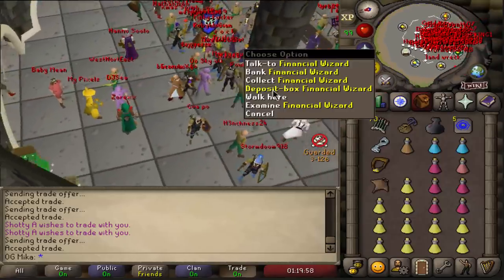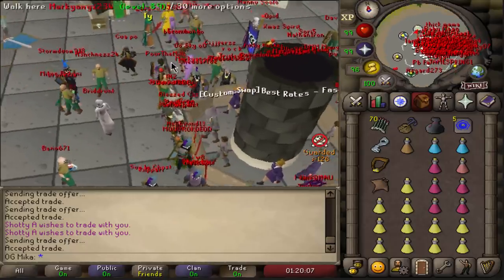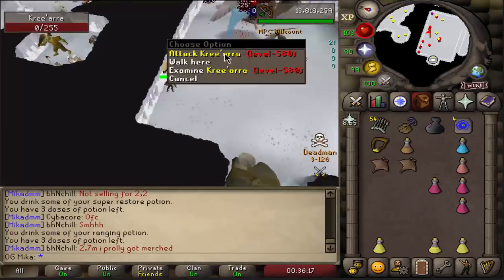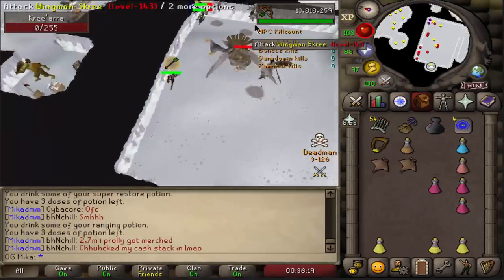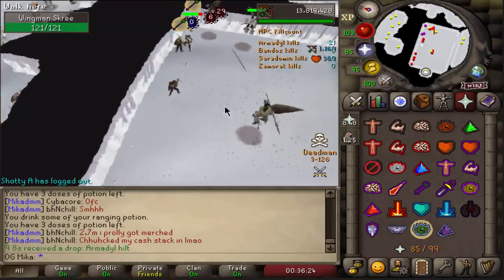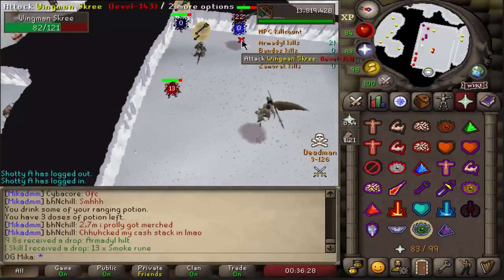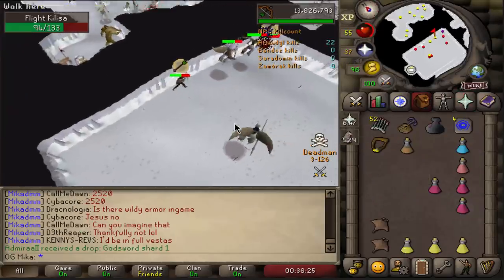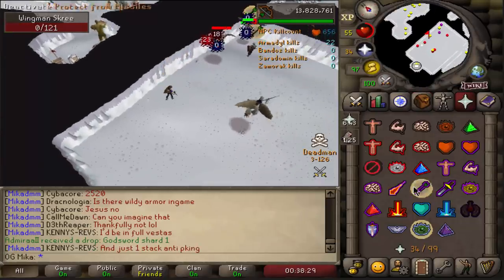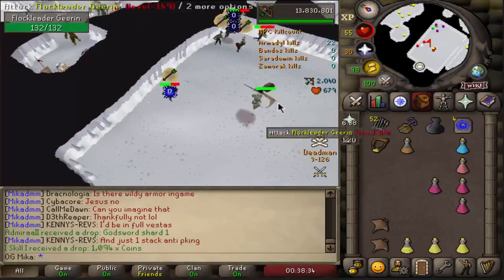With all the PVMing we have done, and also thanks to Shorty, we also have all of these things - so we pretty much have fully max gear. All we do from here is straight up PVM and get more. We're literally building our second godsword right now, that's sick.